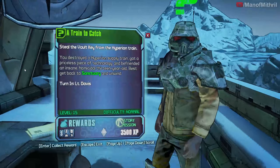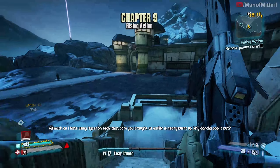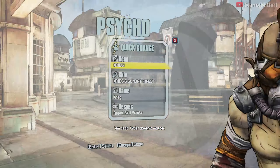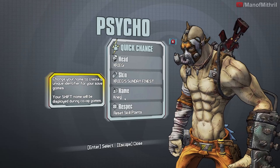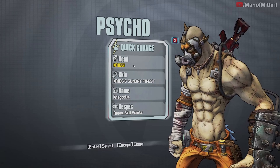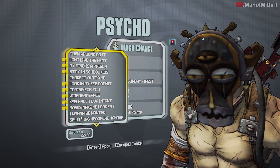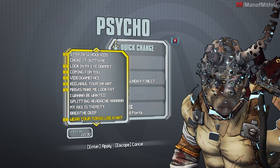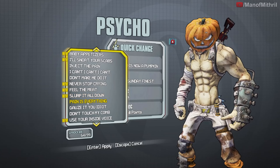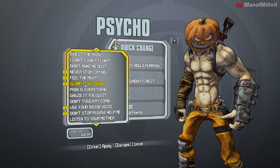Okay, time to turn in the mission. Do not remove the power core — I repeat, do not remove the power core. Come up here to Lilith and get the 'Mine All Mine' mission. Let's also change our name and skin — instead of Krig we're Krig Odus, and let's do the pumpkin head skin.